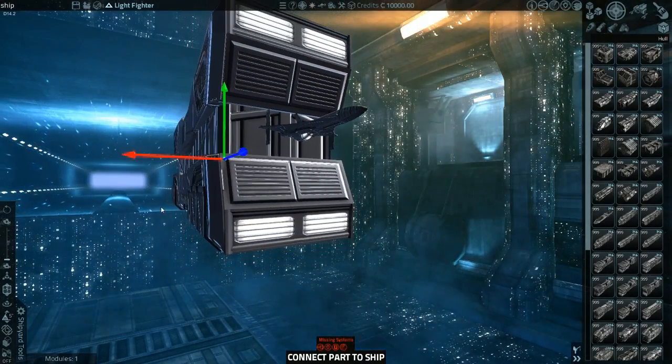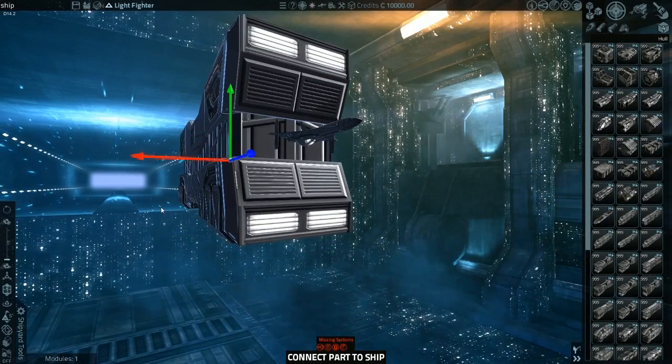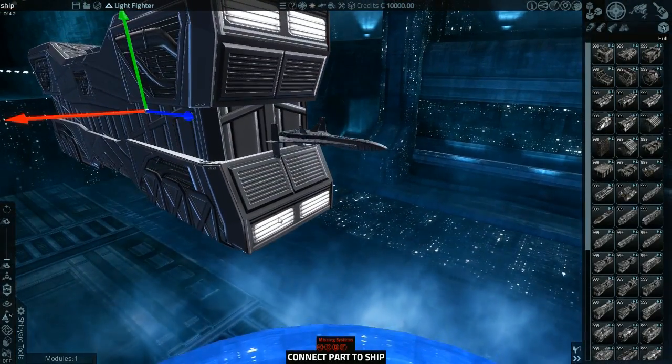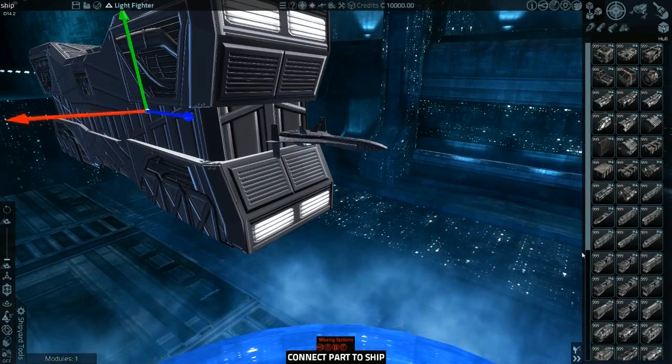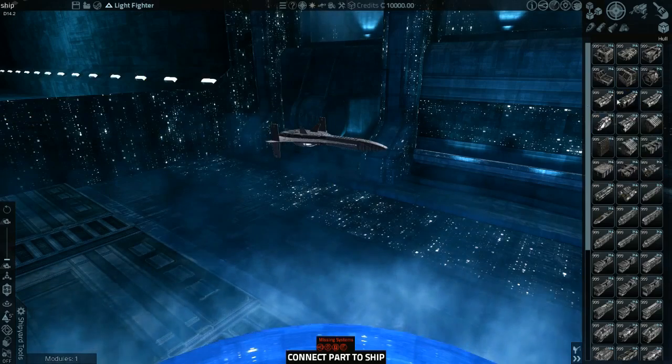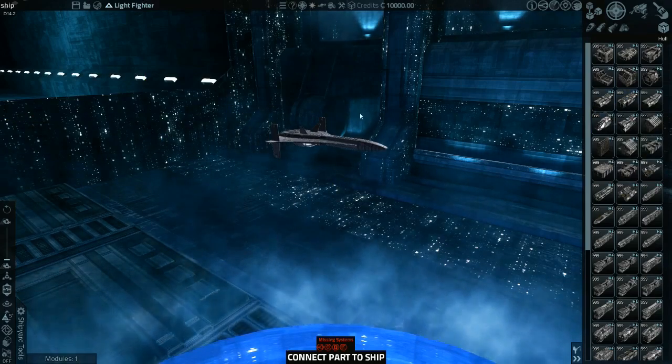Wait, then how do you do that? That's a big piece. Can you rotate those things? I'm pretty sure you can. Ooh, engines — let's throw some big pieces. Just throw the biggest piece you can find out there, in other words.